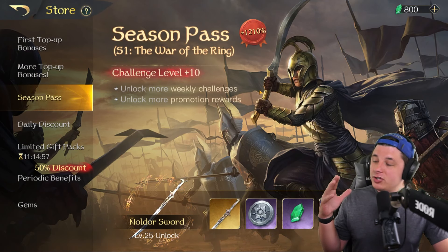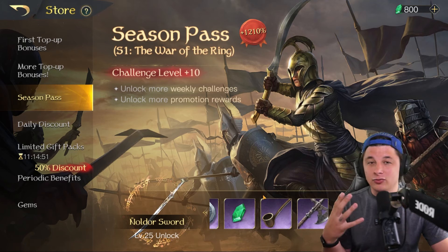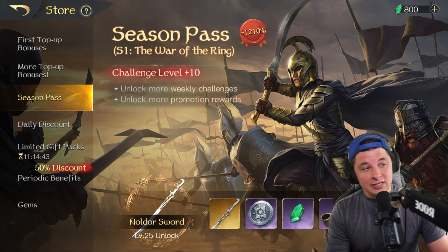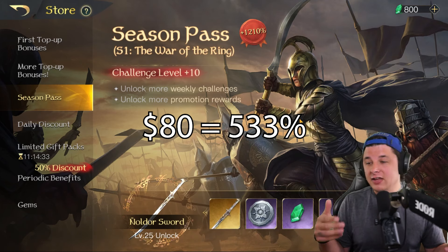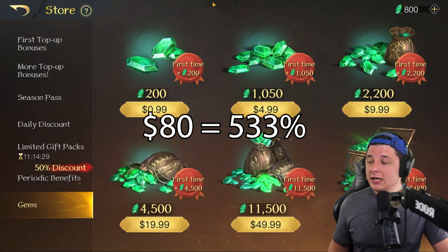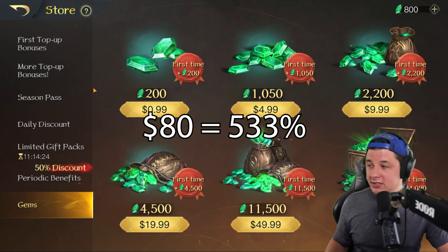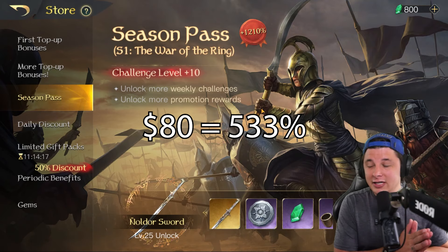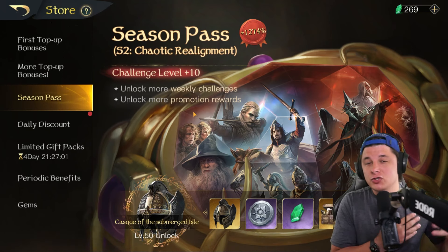I would mark this as an $80 value with extras that could be worth more or less depending on who you are. Here in season one they mark it as a 1210 value, which doesn't quite add up by my math. They're calculating the weapons and armor as worth something, which they are, but it's impossible to put an actual number on that. By my calculations, if this is worth $80 guaranteed with extras, this is actually a 533% value - still a good deal for 15 bucks, but misleading compared to their claimed 1210%.